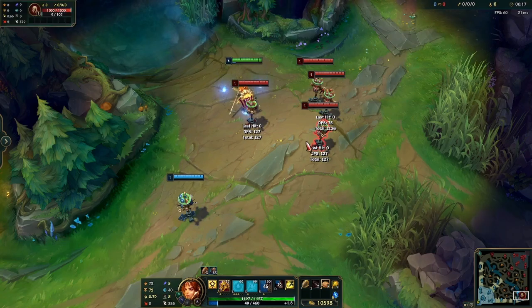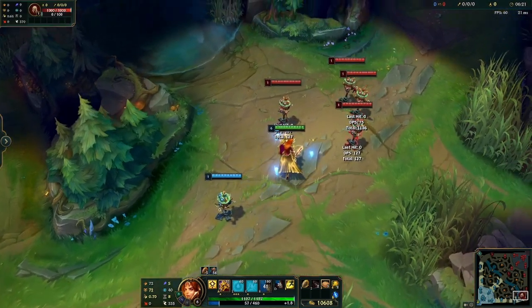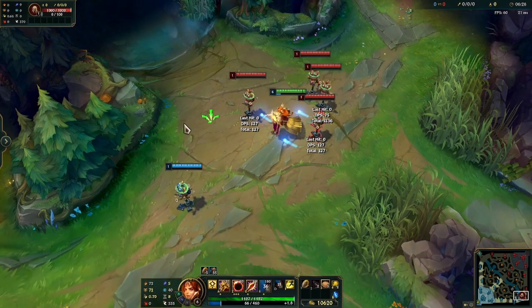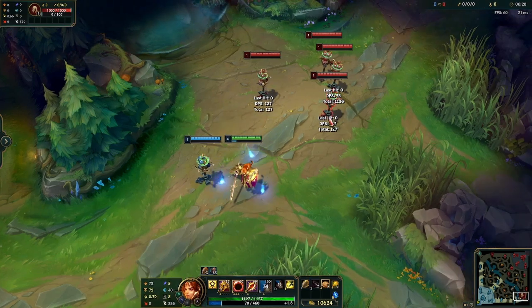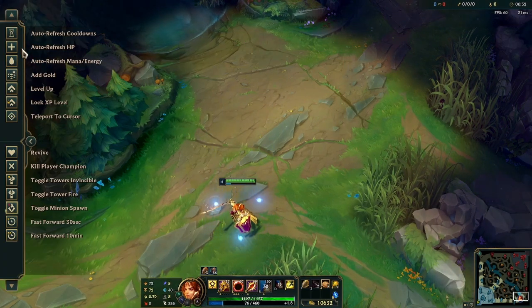Thank you guys so much for watching. I hope you enjoyed this list. I gave you a bit of everything — a better Blitzcrank, an enchanter, and the best engage support that you can have. But she also works as a disengage support. Let me show you.